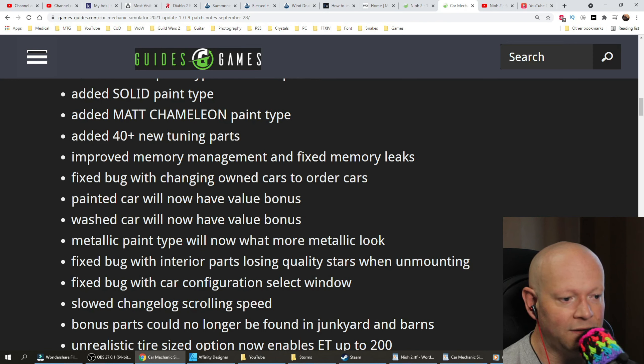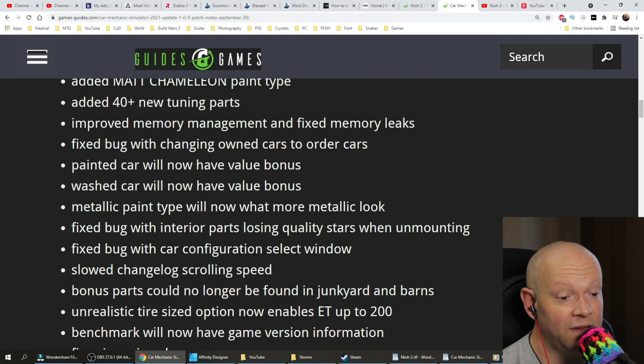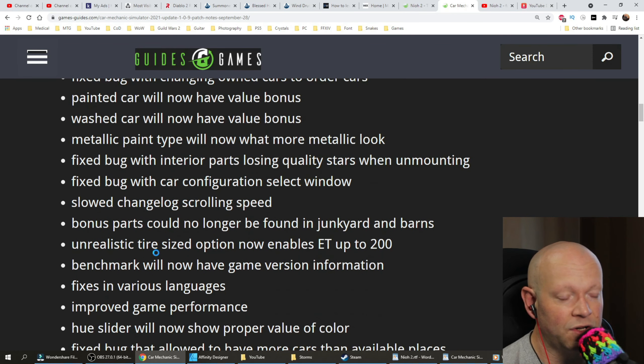Metallic paint type will now look more metallic. Fixed the bug with interior parts losing quality stars when unmounting. Fixed the bug with car configuration select window slow change log scrolling speed. Bonus parts could no longer be found in junkyard and barns — fixed. Unrealistic tire-sized option now enables ET up to 200.